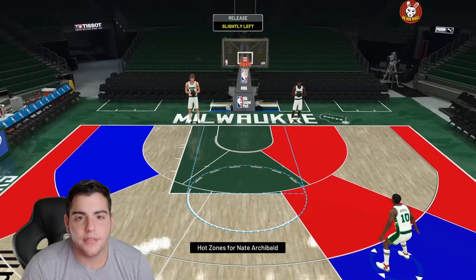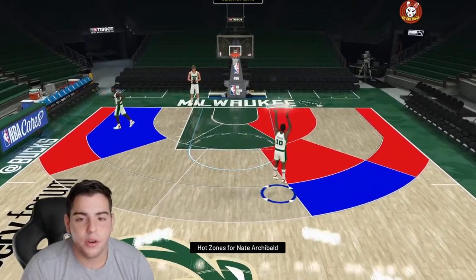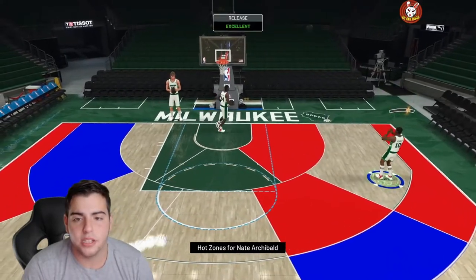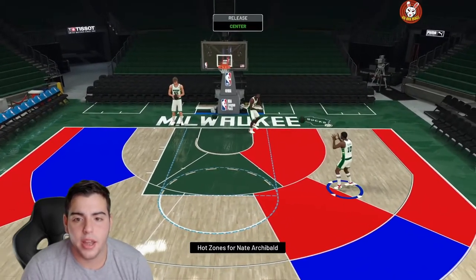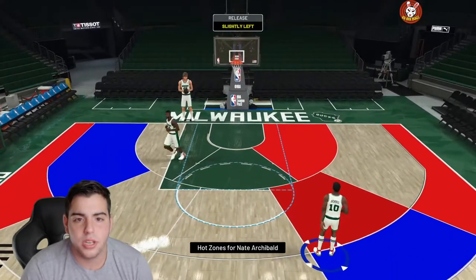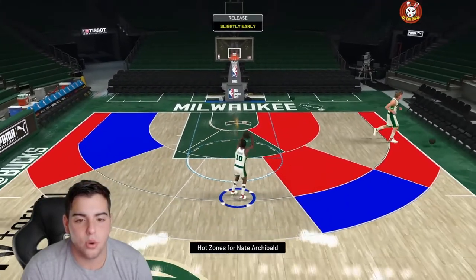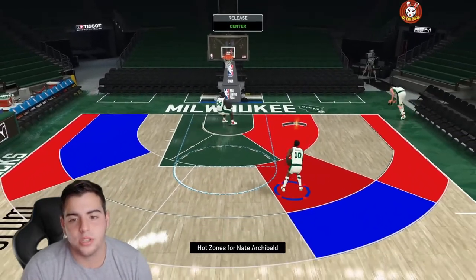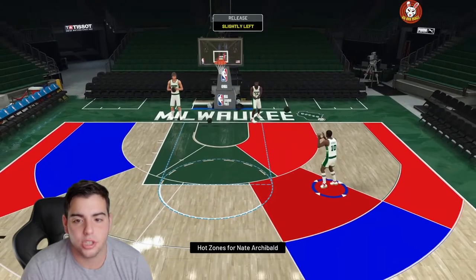We got a slightly left with the stick. If you look at the percentages in your game, slightly left versus a clean shot — that shot obviously had a higher chance of going in. Going to the mid range: that's a green on mid range using Square, going to the mid range using the stick — green again. Slightly left is not gonna go in. That was using Square, green. Using the stick, green.